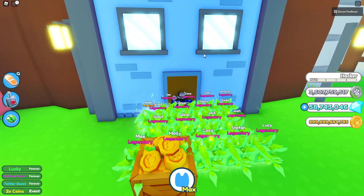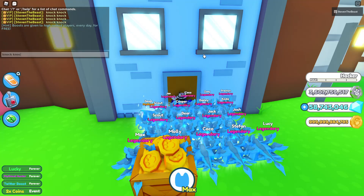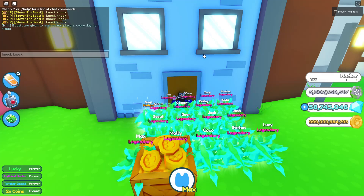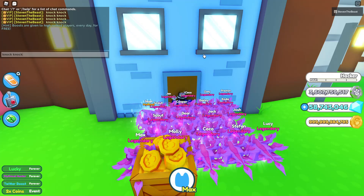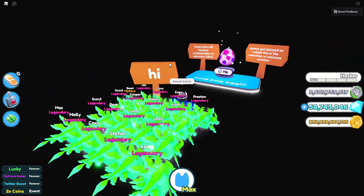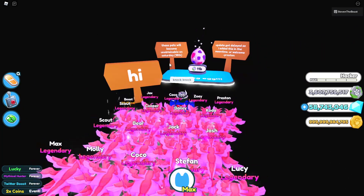Come by the door right here and type in "knock knock" — just "knock knock" with one space in between the two words. Type in knock knock and run by the door, and boom, just like that, we're in the brand new Pog-Egg area.